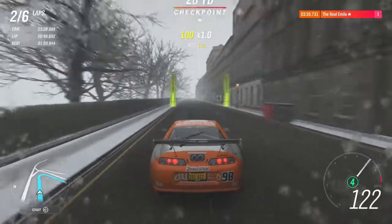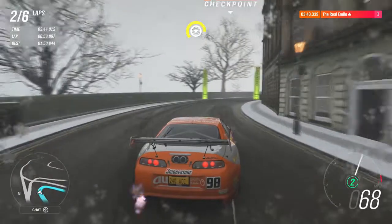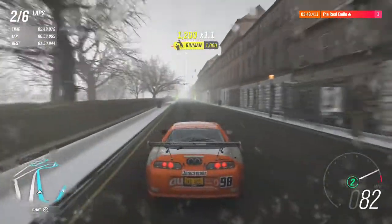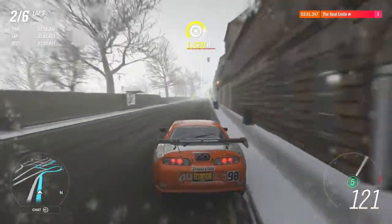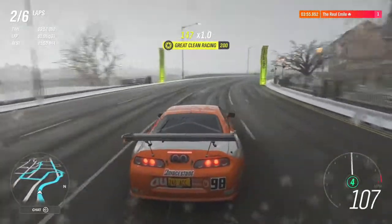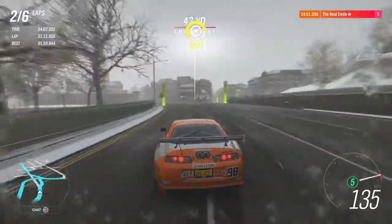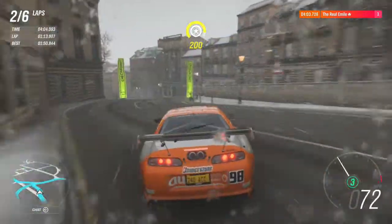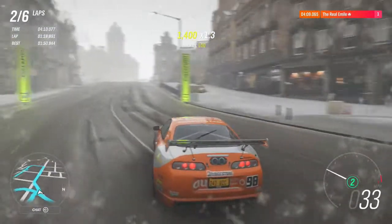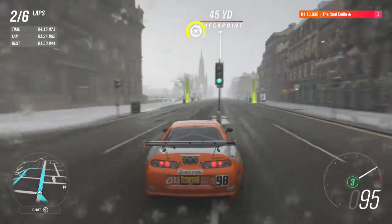I'd be curious to see what the PI does when you try an all-wheel drive swap on this — I can imagine it would be quite a boost to the PI. When you slam the throttle, a lot of rear-wheel drive cars really tried to squirrel around, but this one spins its tyres without really trying to throw you into a wall. It's actually relatively controllable — quite a nice car to drive.